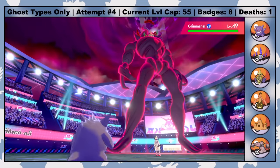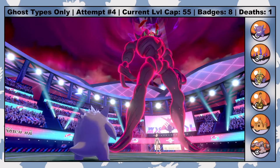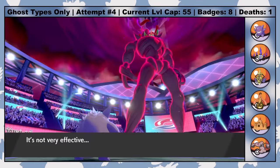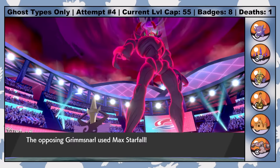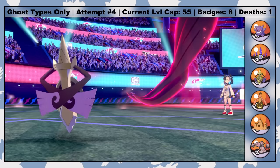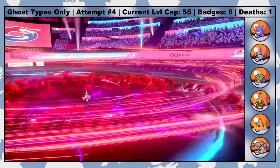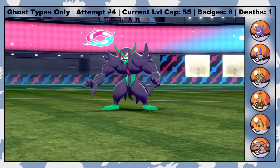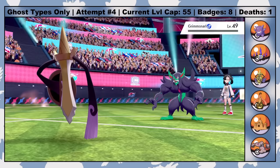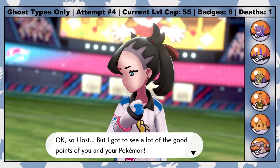That just leaves Grimmsnarl, who Gigantamaxes. Whoppers goes for Reflect Type, making her Dark/Fairy type, effectively stalling out Grimmsnarl's first turn of Dynamax as we now quad-resist a G-Max Snooze. Next is a switch to Warheads on a baited Max Starfall. I use King's Shield on Grimmsnarl's third and final turn of Dynamax, and then once he becomes regular size, he hits us with a Priority Torment before we retaliate with an Iron Head for a clean one-shot. With that, we've won the battle against the final Dark-type specialist of the run.